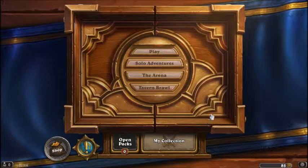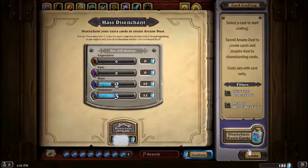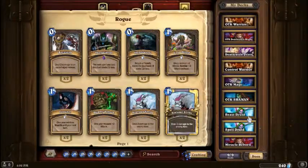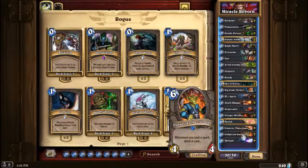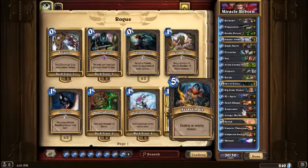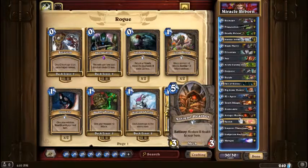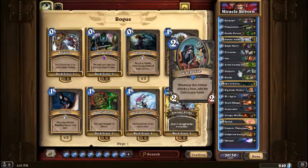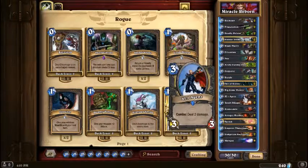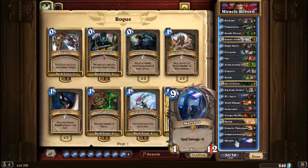Hello everyone and welcome back to Hearthstone. Today we're going to be playing a very special deck that I played against on ladder with my Control Warrior. It is a Rogue deck - the Miracle Reborn. This guy played this kind of deck; it's not the same deck, he played Van Cleef and I changed it a little bit. I added an Assassinate. This is basically his deck and it beat a Control Warrior pretty decisively, mainly because of Van Cleef. I loved how it played, so I just wanted to show you the concept of making a Miracle Rogue work with a Malygos Rogue. It's actually one of the coolest decks I've ever run into on ladder.